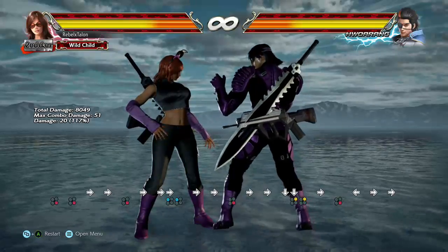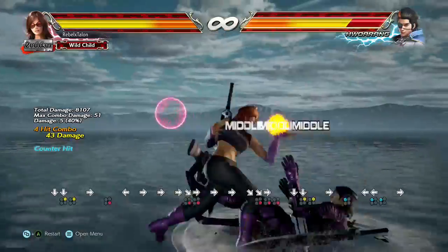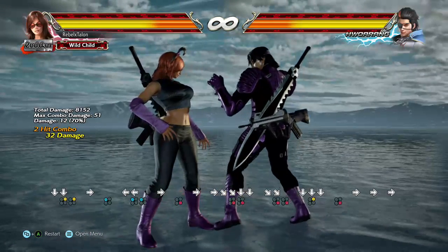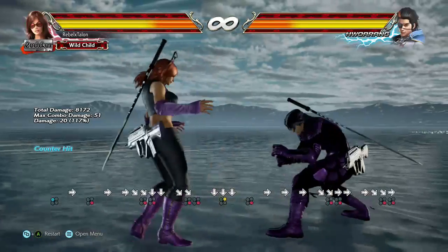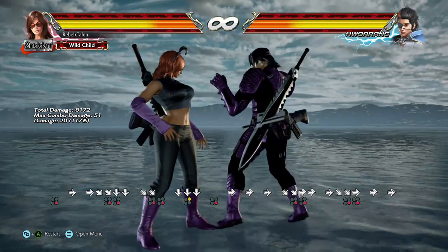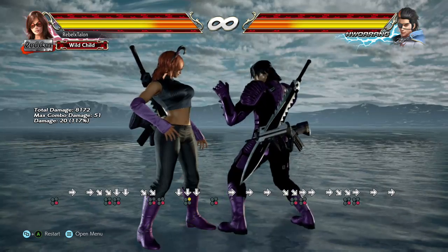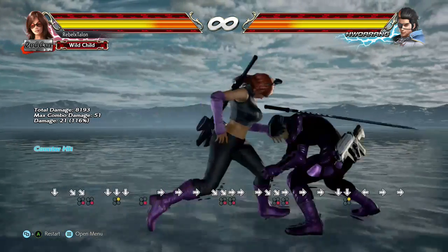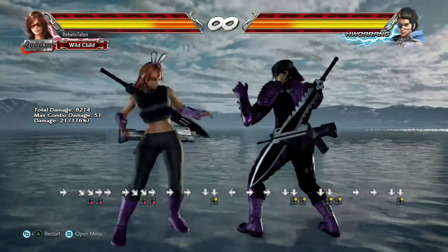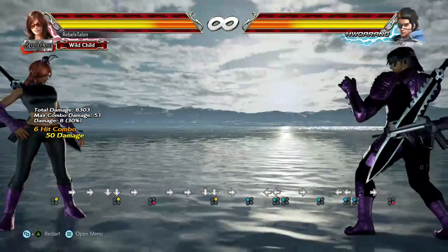She's got her down-forward 4 counter launch - I actually use this one quite a bit because it's safe and it's a good poke regardless. I would strongly recommend using her down-forward 4 a lot. She also has her down 2,2 which not only launches on counter but goes straight into her Harrier stance, so you can turn that into a combo.